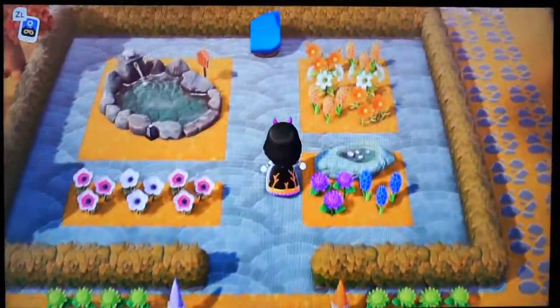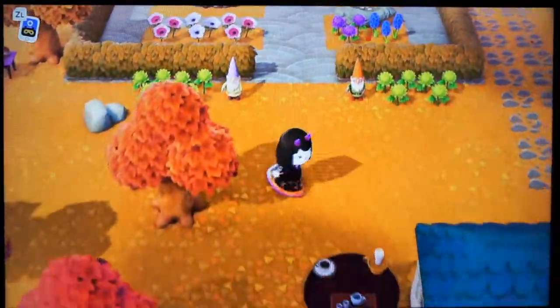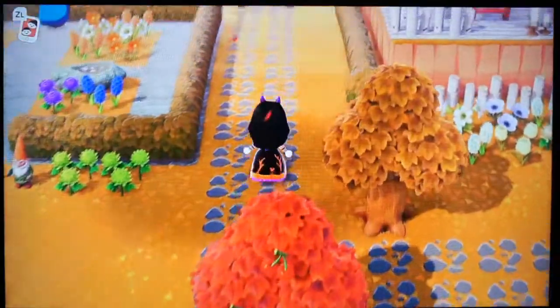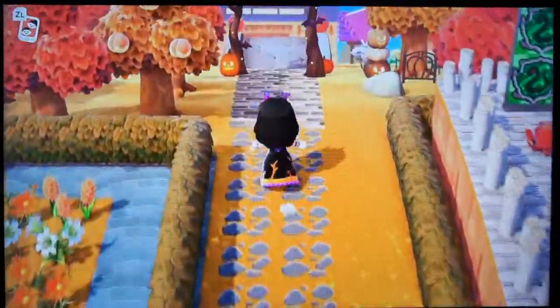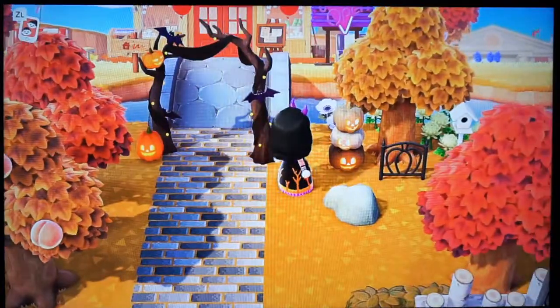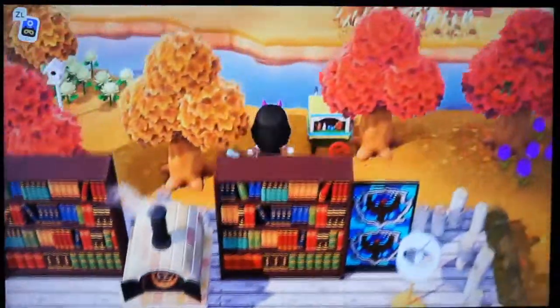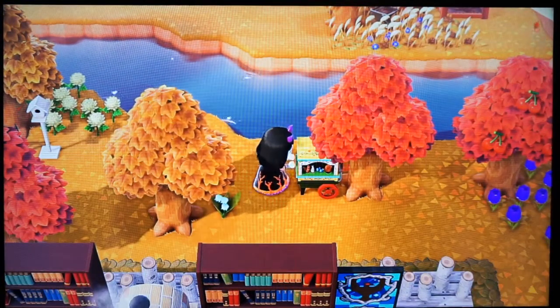More Halloween stuff. This is like the Halloween arch — you can make it all different colors, like green and white. Another organ. Again, I have three of these on my island; I just think they're really cute.